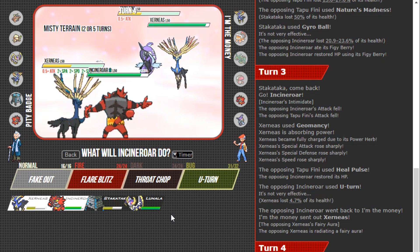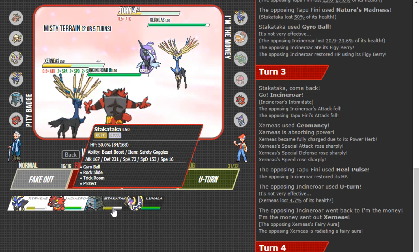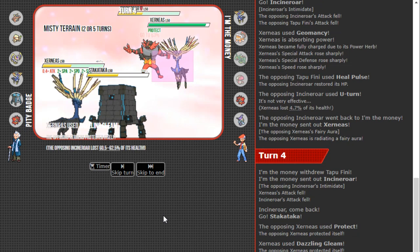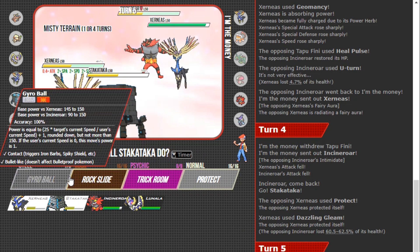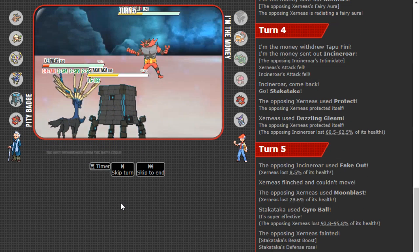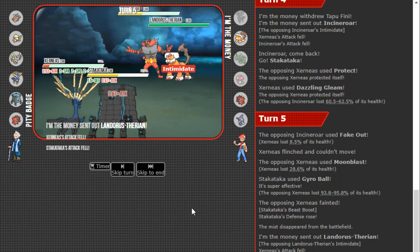Gleam is going to knock out Fini at this range, and if Whimsicott comes in, Flare Blitz plus Gleam is perfect. Xerneas coming in — that's fine. I just get to Gleam here. Does Xerneas set up? I don't think it can because if I Moonblast you're in a really bad spot. I think Stakataka goes hard here. My opponent Protects — perfect, actually — because now I'm able to Gleam plus Gyro Ball. You can't knock out my Xerneas with Fake Out plus Moonblast because I'm plus two and you're not boosted. We see Gyro Ball KO the opposing Xerneas.